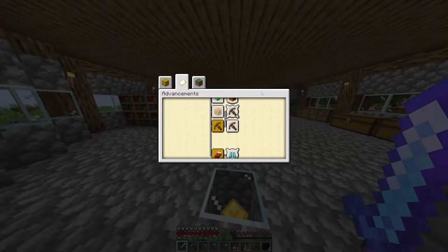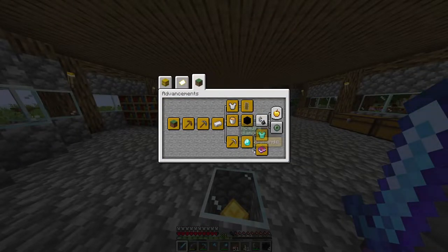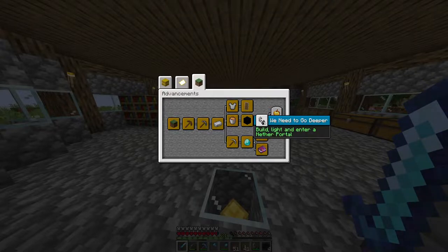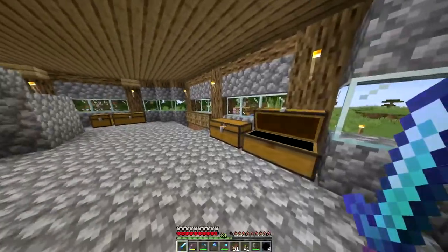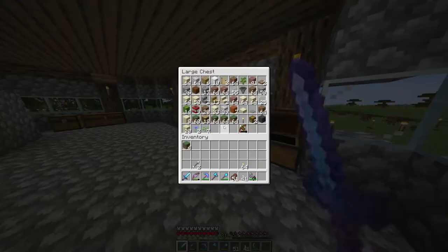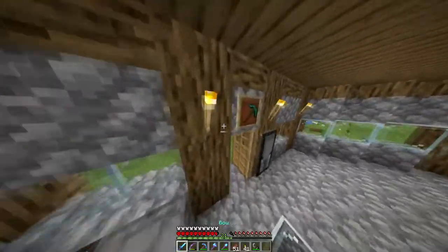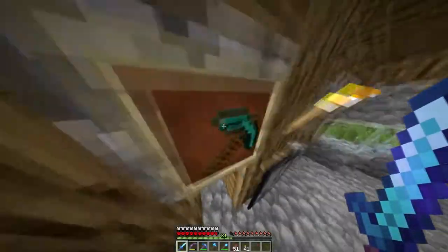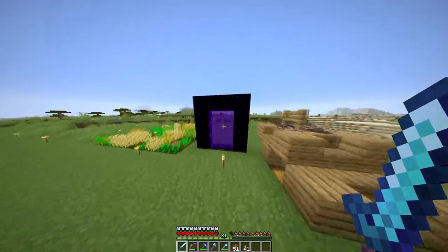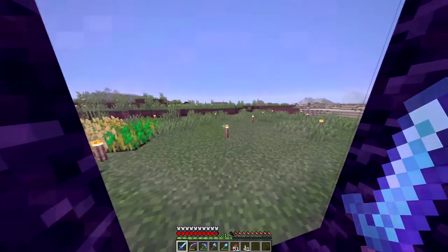We're doing decently well on this. Build, light, and enter a nether portal — we're about to get that advancement real quick. I'm just going to put this back, and I'm actually going to put that in there too. Let's head right on in and see how good or bad our spawn is in the nether.